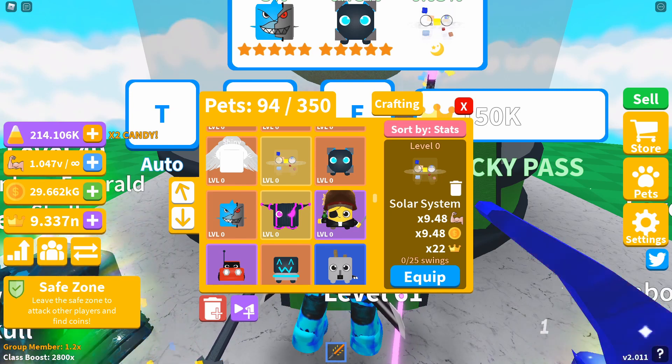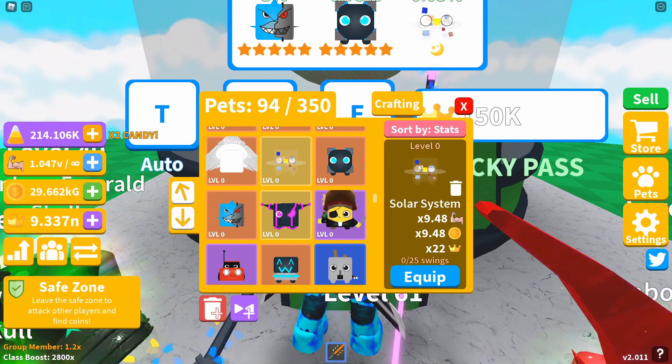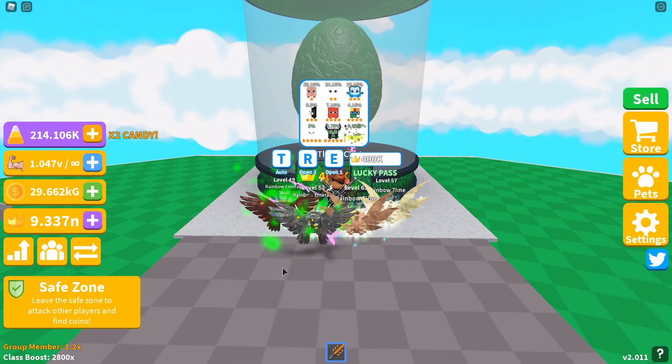The next egg is island two, which costs 400,000 crowns. We've got nine pets again - one one-star, one two-star, two three-stars, two four-stars, two five-stars, and the moon pet.